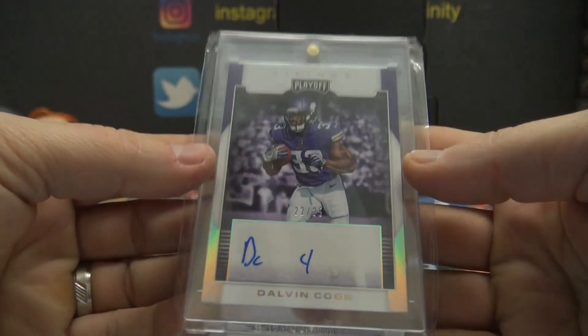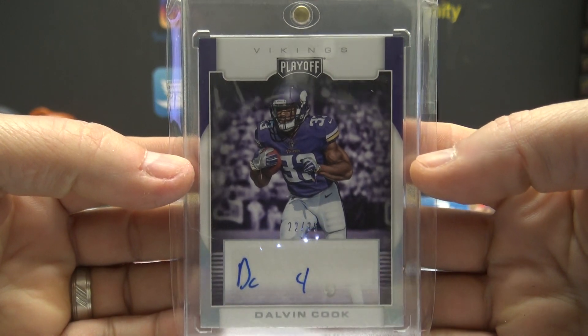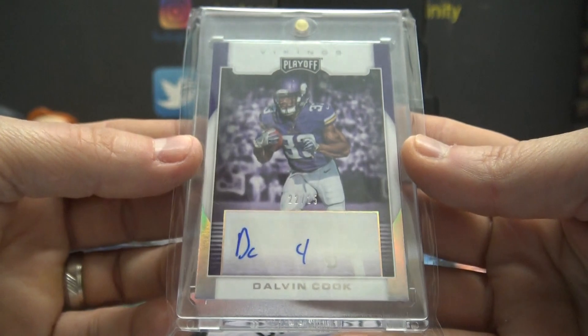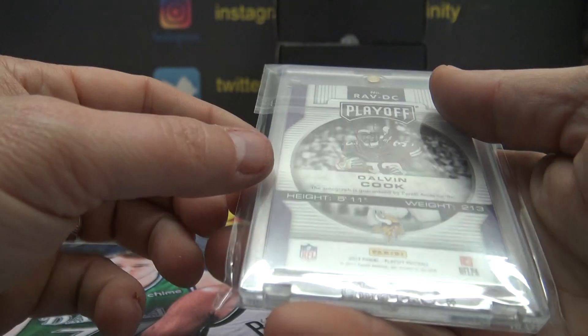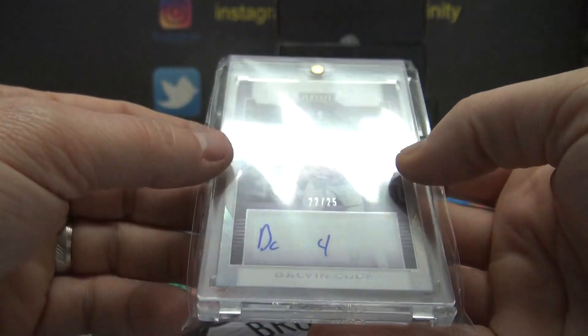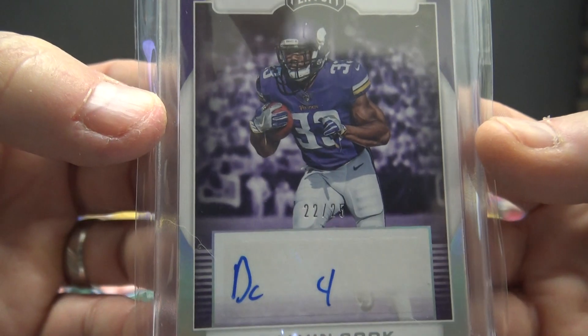Dalvin Cook, 22 of 25. Ian Wink — that's a standout autograph. I think that's his rookie autograph, right? 17 — Dalvin Cook rookie Playoff autograph, 22 of 25. Look at that autograph.